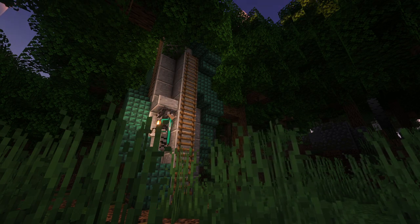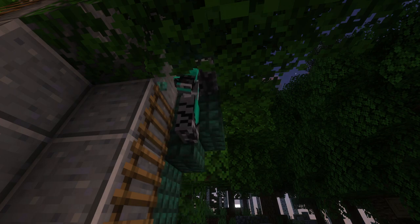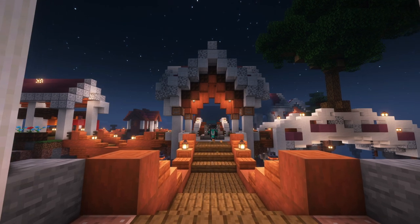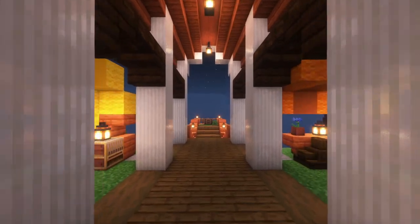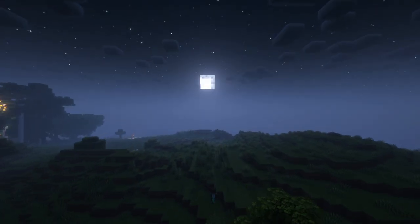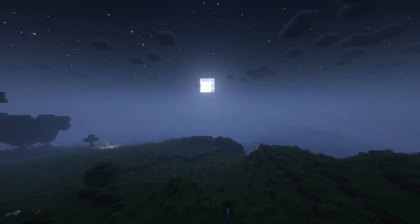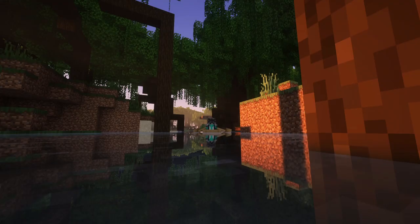The pack is basically a quest-based slash exploration experience with a little bit of technology, but the main goal is actually getting 12 out of 16 different eyes to get access to the End. These replace the eyes of ender and you can find them in dungeons, by killing bosses, and throughout your normal playthrough — the quests will tell you everything you need to know.